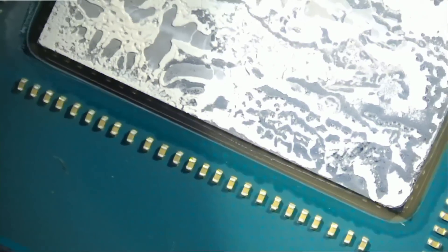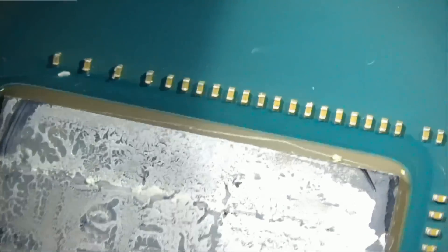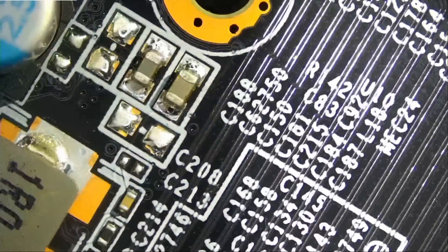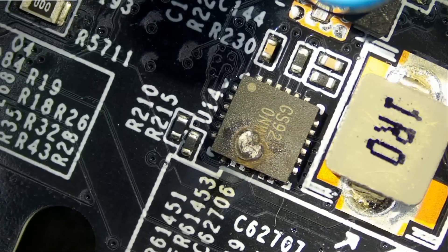The board looks absolutely clean. But smoke can be a good thing because it can pinpoint us to the chip that may be burned — like this one. You see, that's what I mean. That's a buck converter. And we do have that chip in stock because I've worked on a similar issue on similar cards before. All I have to do is locate that chip.